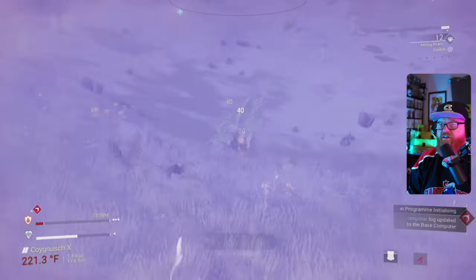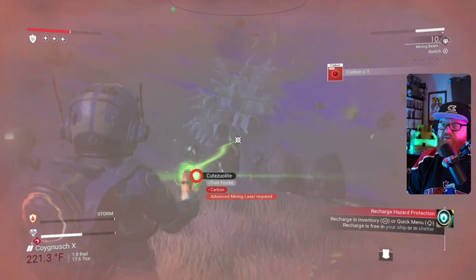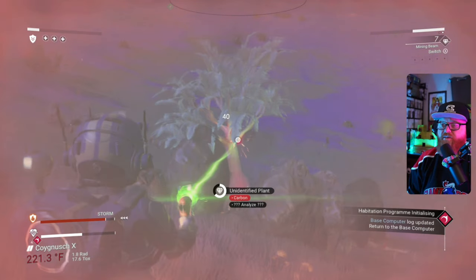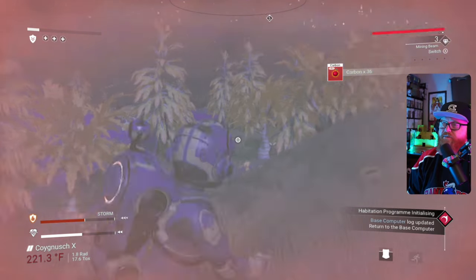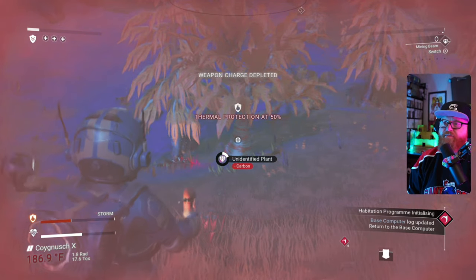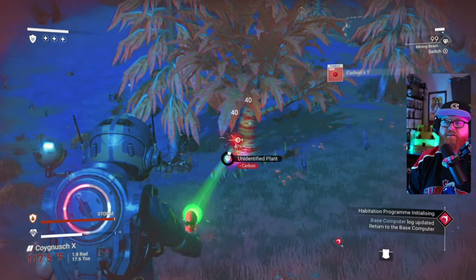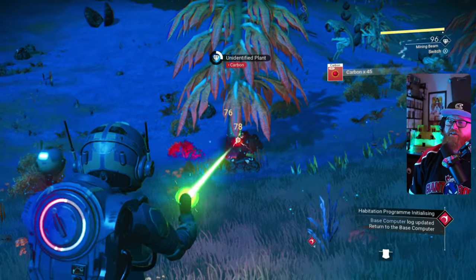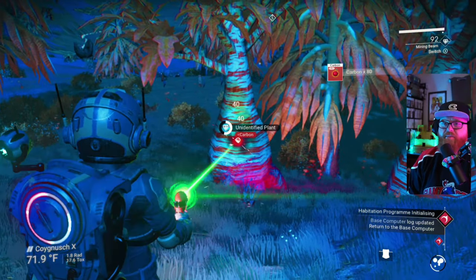That's ferrite dust — there's carbon. If we analyze, maybe get some more stuff. Looks like we analyze the rock. We need to take the extreme heat — the storm's a little rough. With this being our base planet, we're going to want to make sure we get some thermal protection for our suit when we can. The storm's clearing — I'll take that. Over time we'll hook up on batteries and life support gel so we have an easier time charging. It takes a little bit to build up to that, but I'm liking the color scheme here.